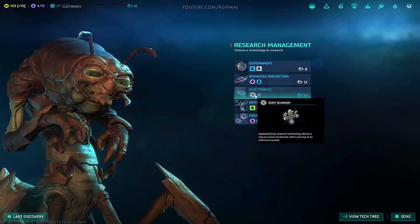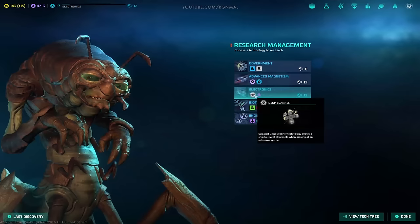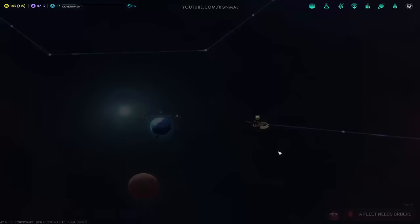This should be an earlier tech. If I go ahead and grab Deep Scanner — 12 turns — by that time I'll have all the nearby systems scouted anyway. This isn't as much value as I thought. I'm better off grabbing probably government support facility and research instead.